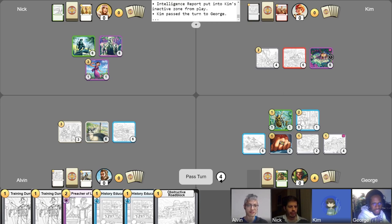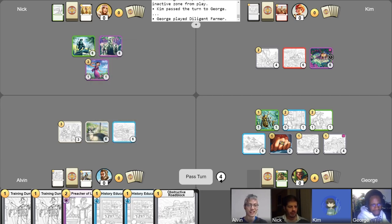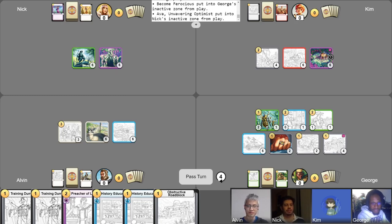So we're on turn four. Routine — until the end of turn, cards you play cost one gold less. Which means this Diligent Farmer only costs one gold. And if that's the case, why don't I just put a gold in him and get back gold? I haven't free drawn yet — but what's a free draw when I could put three gold in here? Way to go, Research Vessel. I play Become Ferocious on my Killer Bee. It becomes a 2-2 with no abilities. I could do a little damage to Ava the Unwavering Optimist — if I let her get going, it's too late. And I pass my turn to Alvin.